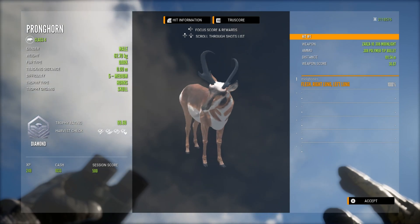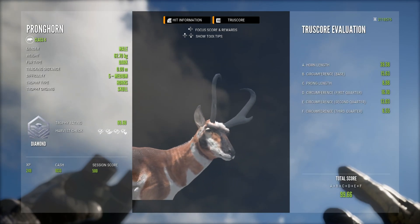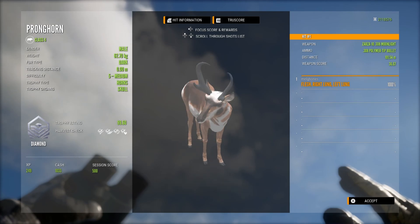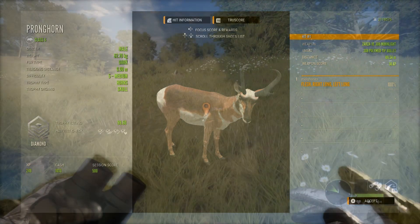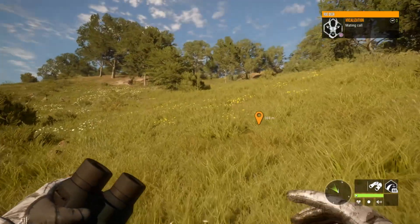On the same run where I shot this diamond pronghorn I actually had another two level 5 pronghorn but both ended up being trolls — one was the dark fur type and one was the tan fur type. So three level 5s on that run and one of them made diamond. No rares yet, but hopefully we'll get some if we carry on grinding for them.